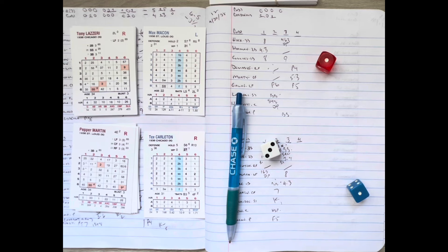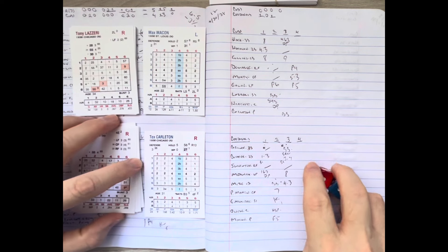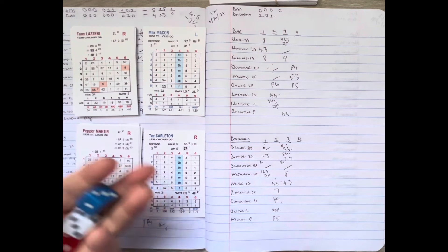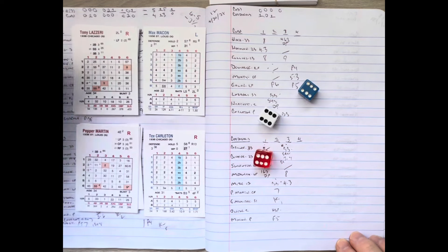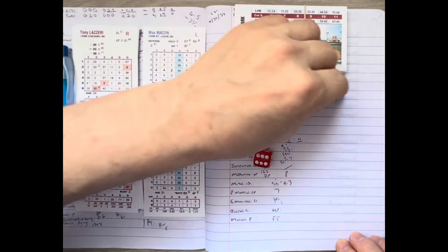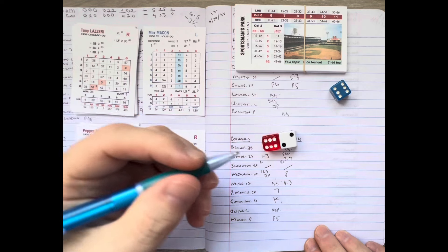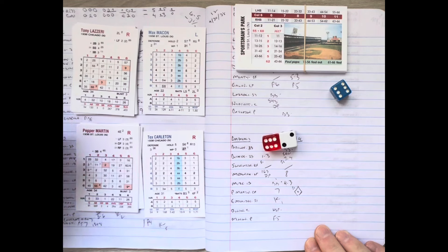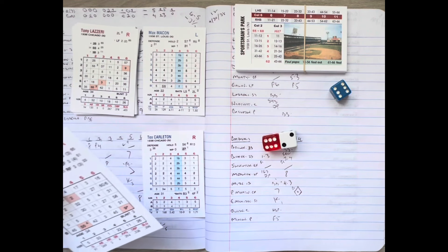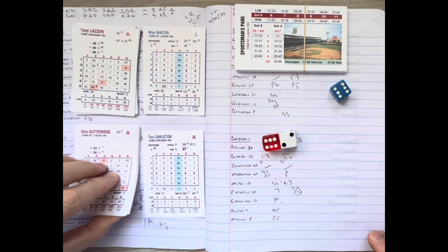We go to the bottom of four — St. Louis 2, Chicago nothing. Pepper Martin, Gutteridge, and Mickey Owen coming up. Macon delivers to Pepper Martin, who swings — and Martin hits it to left and deep, down the foul line, back to the wall — it's gone! Pepper Martin goes deep. It's 3-0 Cardinals in the fourth. Martin hit only two home runs in the 1938 season, and he just got one of them here.